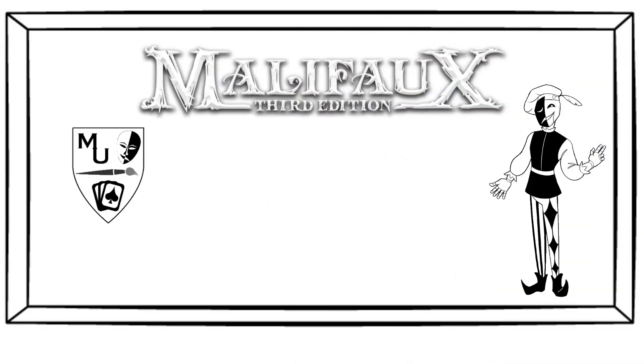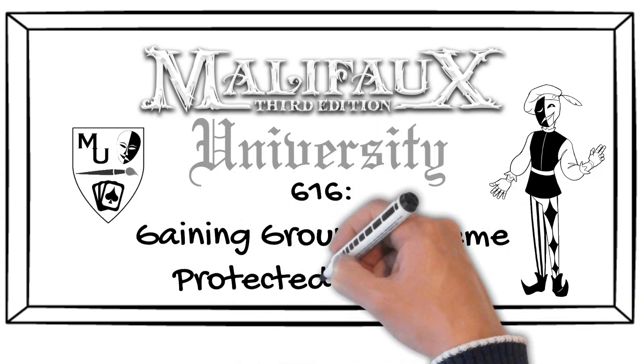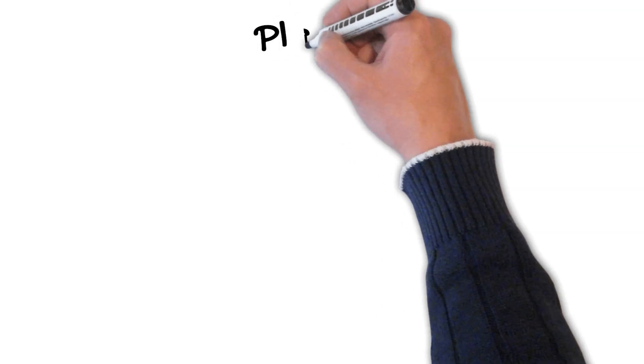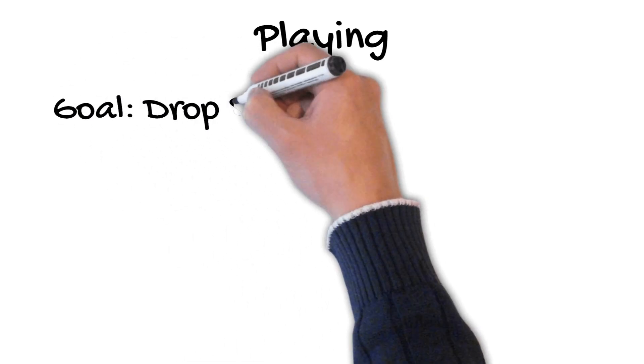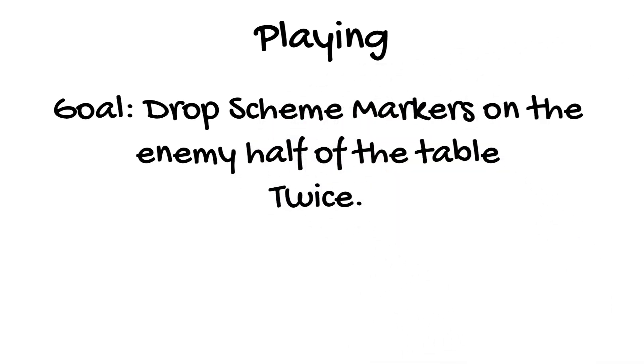Welcome to Malifaux University! 616 Gaming Ground Scheme: Protected Territory. This is a very straightforward scheme with no particular complications or twists. The goal of Protected Territory is to drop scheme markers on the enemy half of the table — twice. If you've been playing Malifaux for a little while and this scheme feels familiar, it is because it is an updated version of the Spread Them Out scheme from Gaining Grounds Season 3.